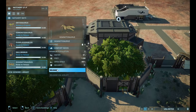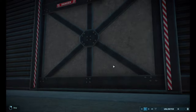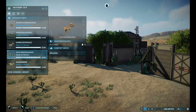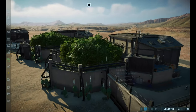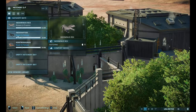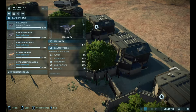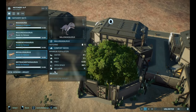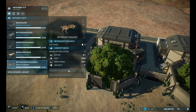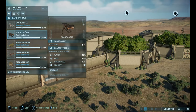They're going to be in a pack, same thing with Herrerasaurus. But the dinosaurs that can't do anything with pack hunting are going to be just one of them — stuff like Pachycephalosaurus, Stygimoloch — they're going to be on their own. We also have the Camp Cretaceous dinosaurs in here.